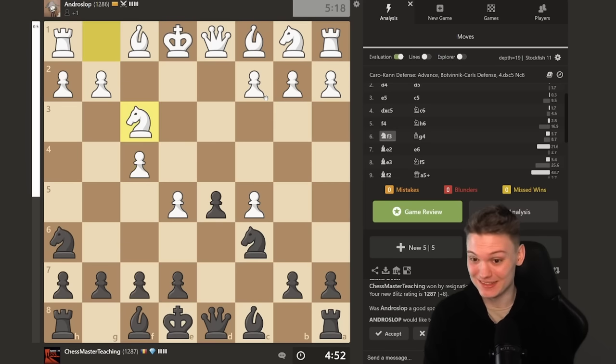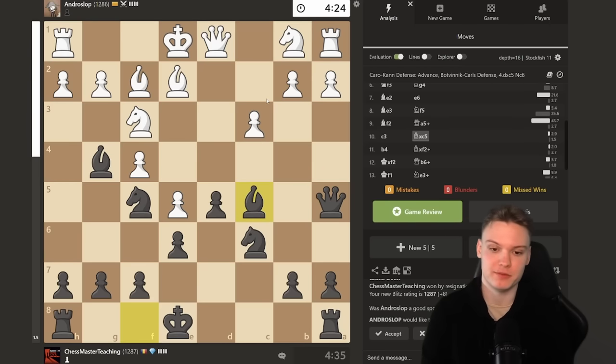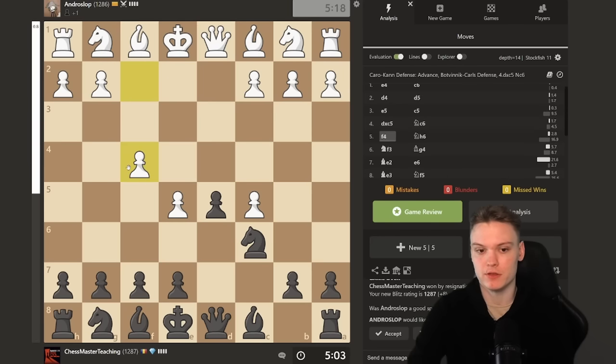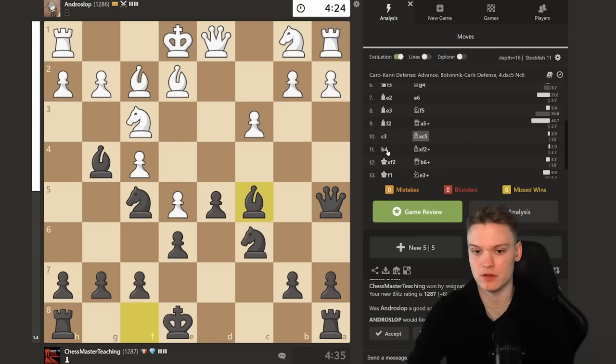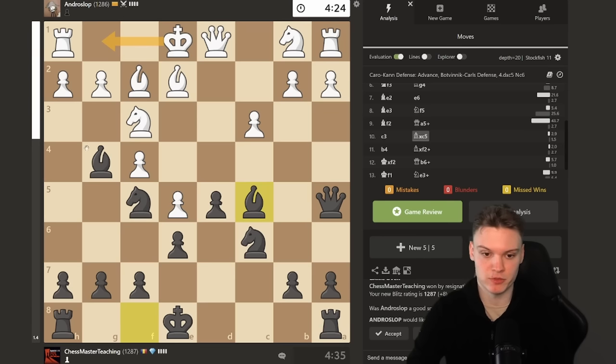Black is perfectly fine in this position — didn't seem to be too much of a critical test. On f4, specifically Nh6 is important. Critical mistake in this game was the fact that he played b4 — he's not supposed to play b4 at this point, he's supposed to castle. But Black is definitely very comfortable with smooth development, get castled and all that. So with that being said, I think we can move on to the following game.